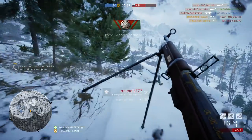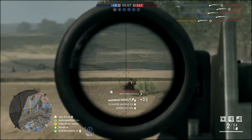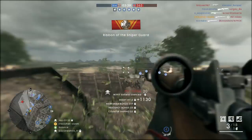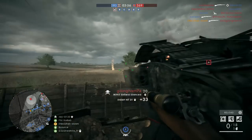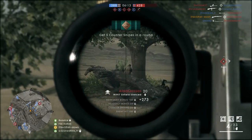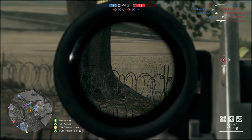Now on to the Scout class, which like the Assault class also got four new weapon variants. The first one, and in my opinion the coolest of the bunch, is the M1917 Enfield Silenced. It's basically the same as the normal M1917 Enfield rifle but equipped with a scope that can zoom in up to 10 times, and of course it has a suppressor, which is really cool. I don't know if bullet velocity is reduced compared to the unsuppressed variant like it would have been in Battlefield 4, so let me know in the comments below.